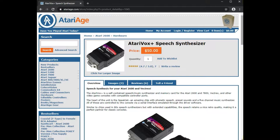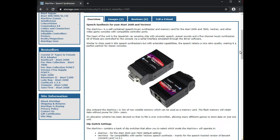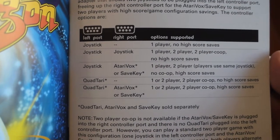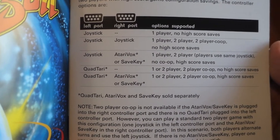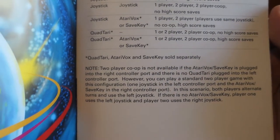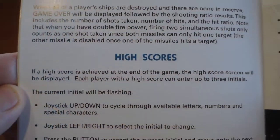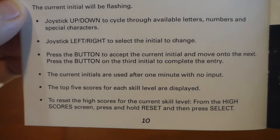By plugging in the AtariVox into the right controller port, you give up one of your players but enable high score saves. If you would like to support both players and still have high score saves, that's where the QuadTari device comes in. This device is currently still in development. The QuadTari plugs into the left joystick port and allows two joysticks to connect to it, freeing up the right controller port for the AtariVox. To reset the high scores saved on the AtariVox, from the high score screen press and hold the reset button, then press game select. Overall, the game controls feel great and are responsive.